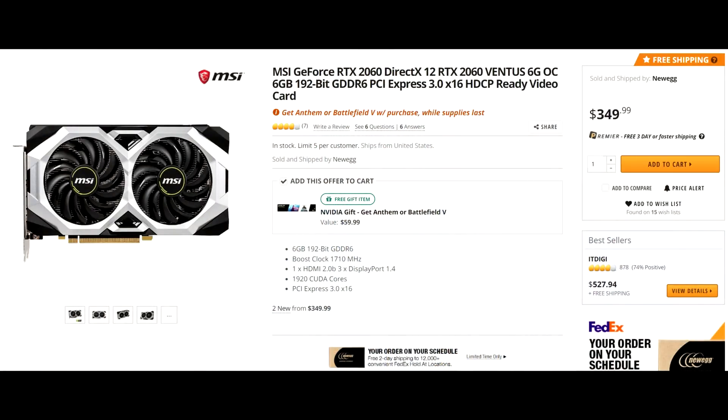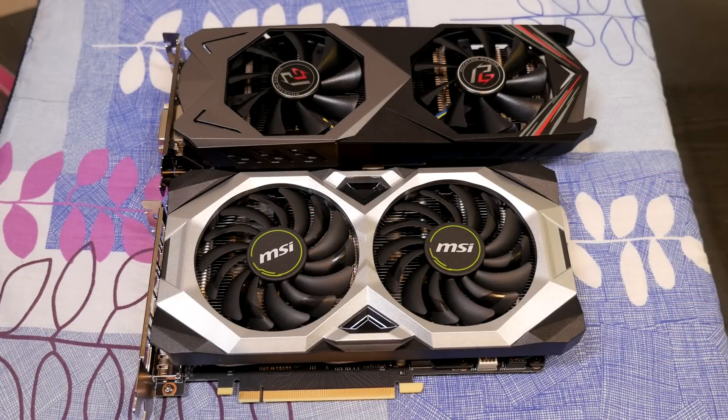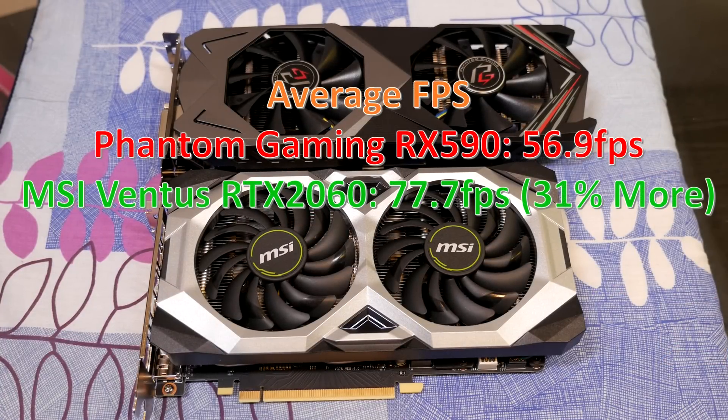Which brings us to the conclusion, and we have to bring value in. Right now on Newegg, you can pick up the Ventus RTX 2060 for $350 US. The Phantom Gaming X RX 590 is $259 US. Adding all the average FPS numbers together gives you 56.9 FPS for the 590 and 77.7 FPS for the 2060. That means for the extra $90 the 2060 costs, you're getting 31% more performance.